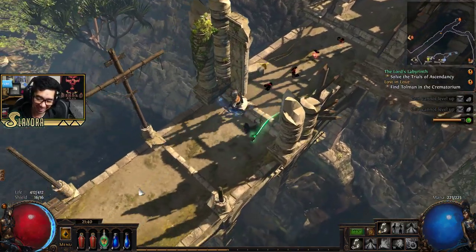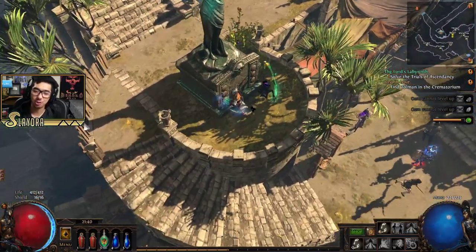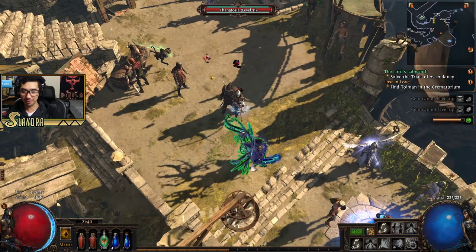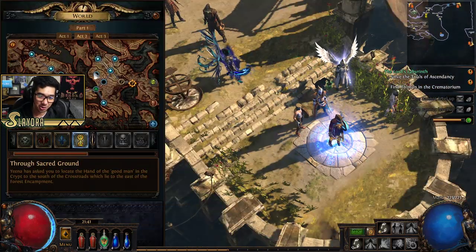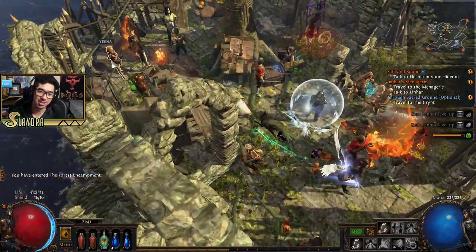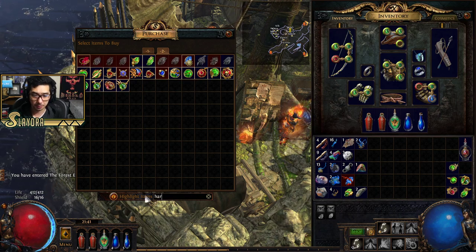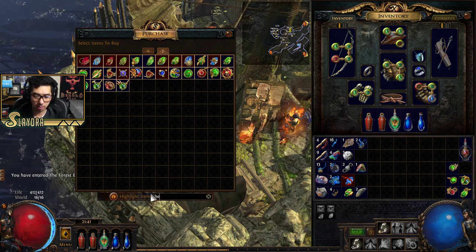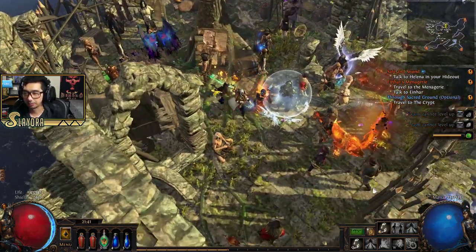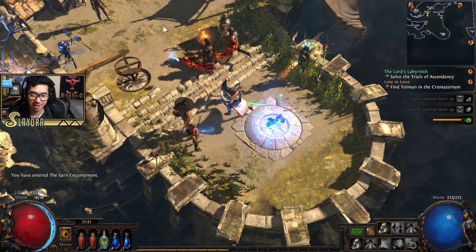We totally forgot to go get the Herald of Agony — the scorpion guy. I mentioned I went specifically for that and then got distracted by Faster Attacks support. Let's go back into Act 2 and get the scorpion if we can — I just want to show it because I think it's kind of cool. Herald of Agony — alright, we got him, throw him in there. Now we're finally ready to go ahead and continue. Greater Multiple Projectiles is Act 4.